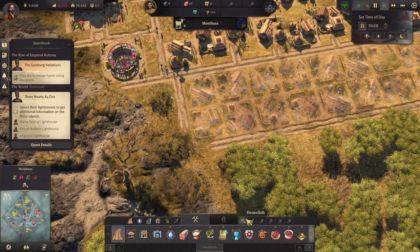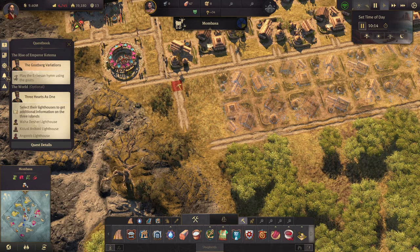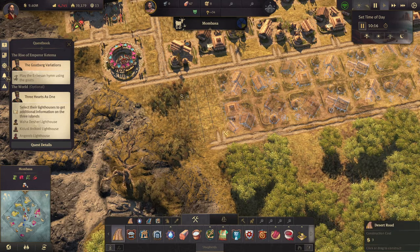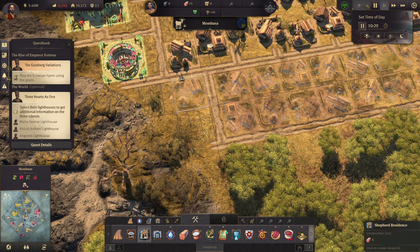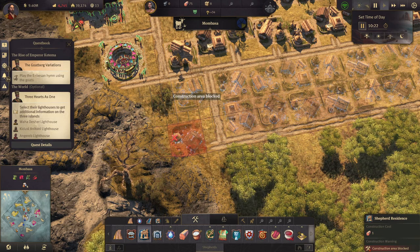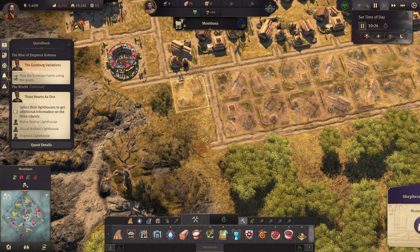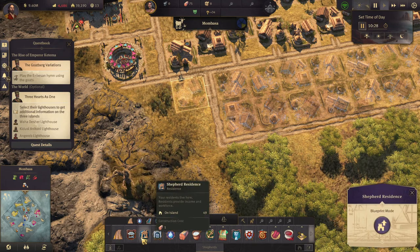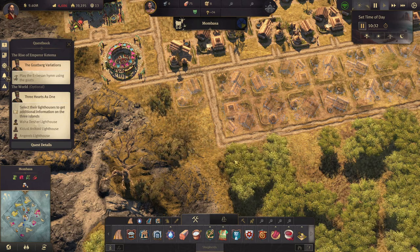Demolish those too, demolish that, stick a road in there, and then we can build the shepherd residences here. Well, one of them — I guess there's just not space there.